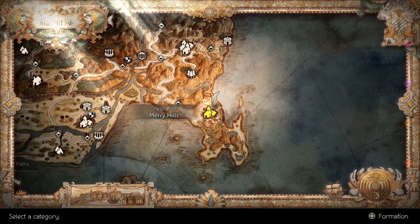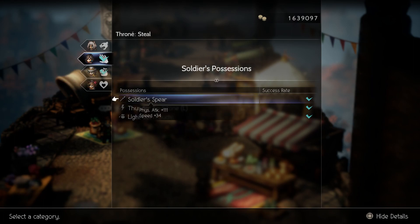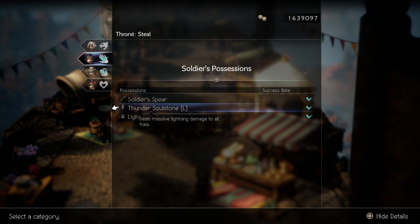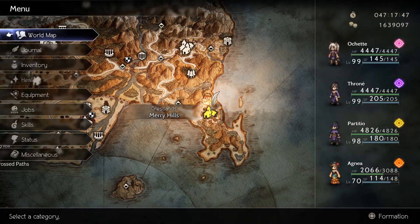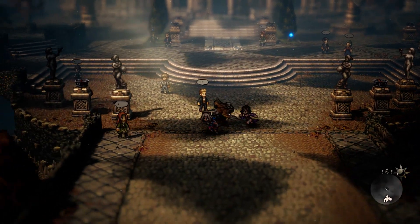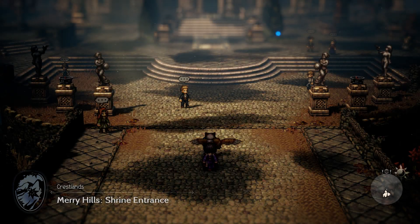For a large lightning soul stone, come to Mary Hills. With Throwna you can steal a large thunder soul stone. In the same place, Mary Hills, keep going north — I'll show you exactly where I am.